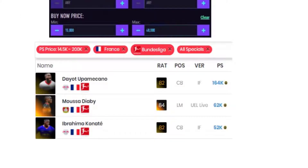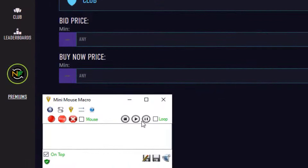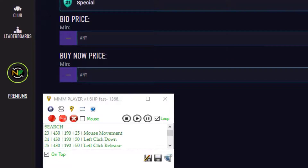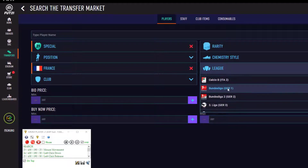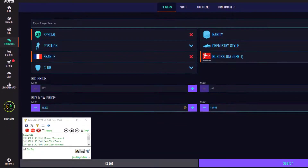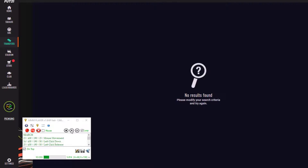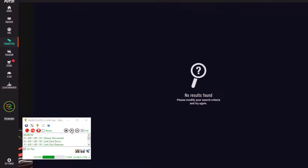Here's how I do it in the web app: I open the web app and the Mini Mouse Macro program on top. I select Loop, then set Special, nationality to France, and league to Bundesliga, with minimum buy now 15k and maximum buy now 48k. I press the Play button and the program searches and tries to buy players at the buy-now price. If a player is bought, it sends them to the transfer list.